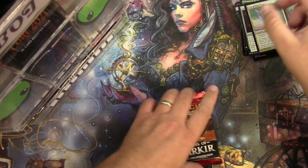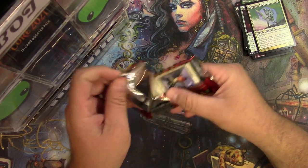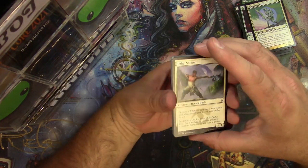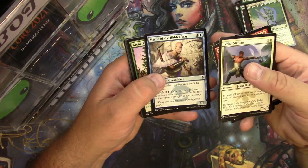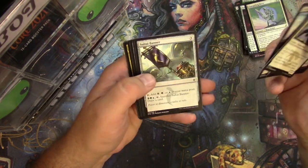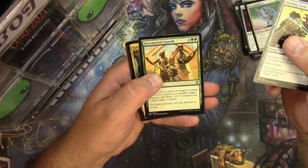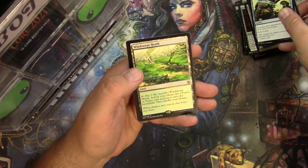There it is — Konzatar cure pack. More fetch lands please. I know there's a limited possibility to have them in here, but we're all gambling together. Mystic of the Hidden Way — look at that guy, he's phasing through the wall. Remember that card. Blinding Spray, Incremental Growth, Soul Tie, Soothsayer, and a Windswept Heath — there they are.